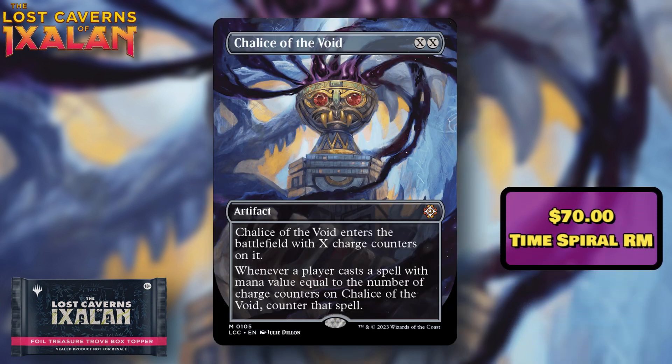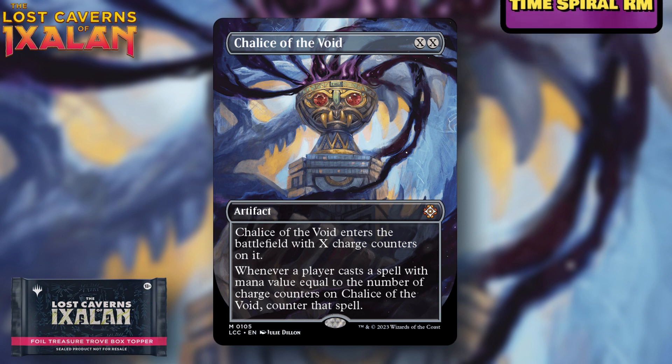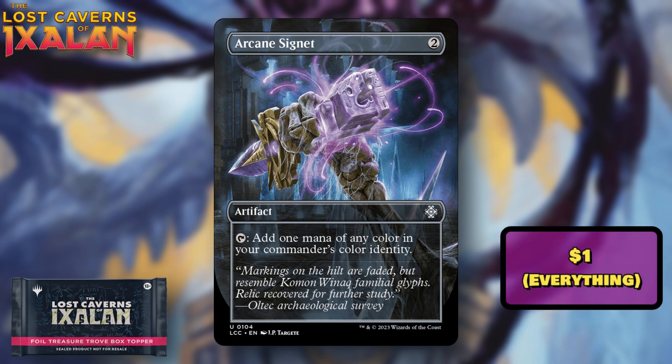Chalice of the Void is probably one of the biggest in terms of value — about $70 at the cheapest. It was last reprinted in Time Spiral Remastered a couple years back. It's an insanely powerful card that keeps going up in price with every reprint. The artwork is unbelievable, and it's obviously going to be the chase hit for these box toppers and out of collector boosters in general. Non-foil is $70+ and regular foil is almost $100+, so this may be the cheapest opportunity to get a foil copy.